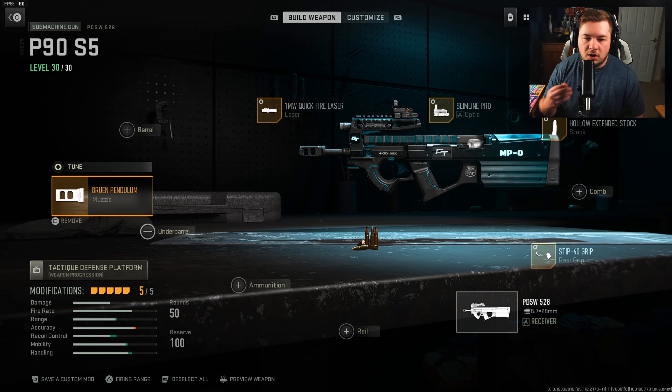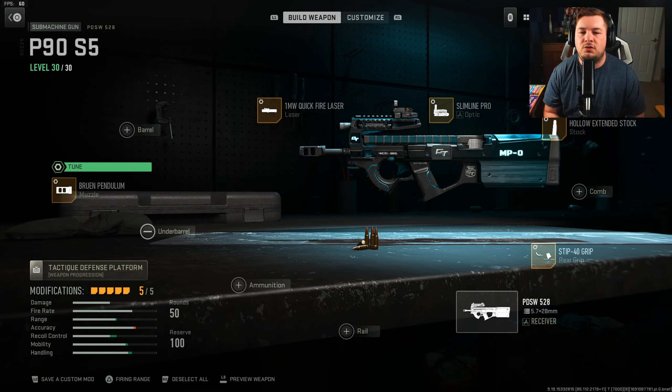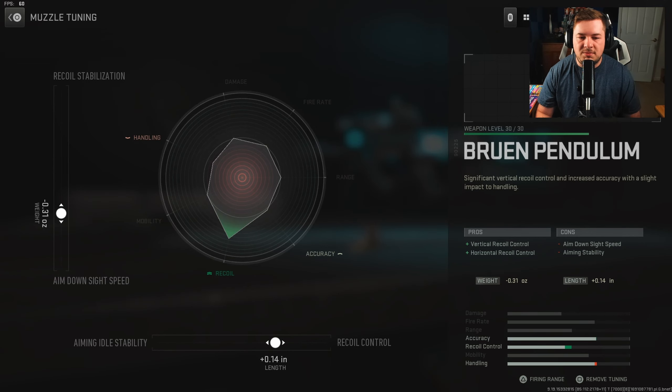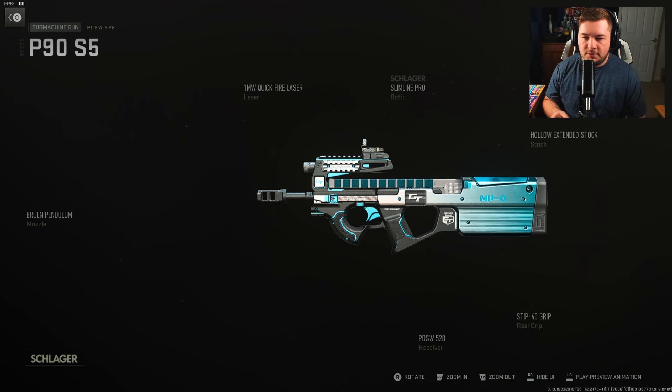The last attachment is going to be the Brewing Pendulum. This is basically all of your recoil control — it gives you vertical and horizontal recoil control and will help you significantly in medium-range fights. Tuning is negative 0.31 towards aim down sight speed and plus 0.14 towards recoil control.